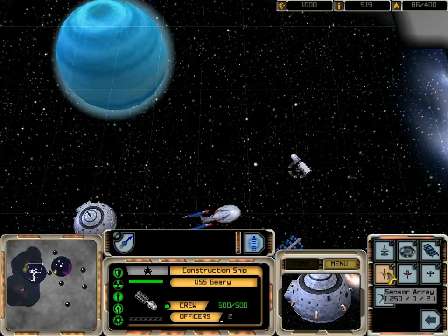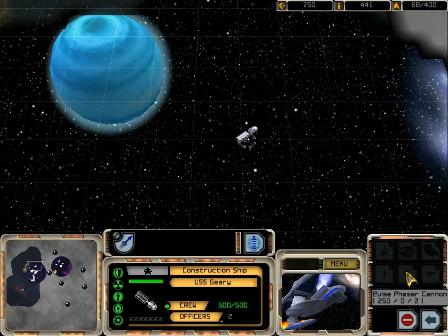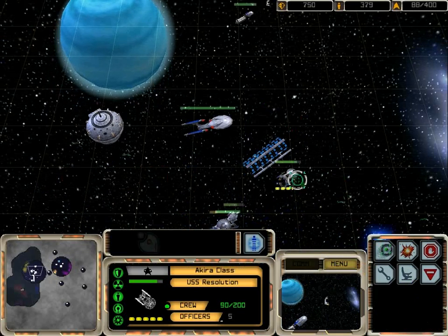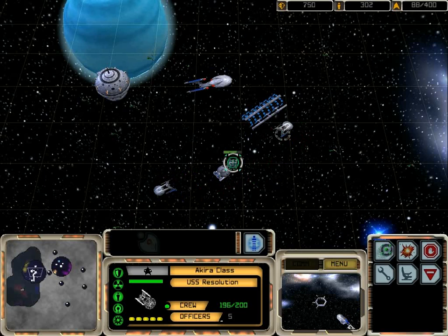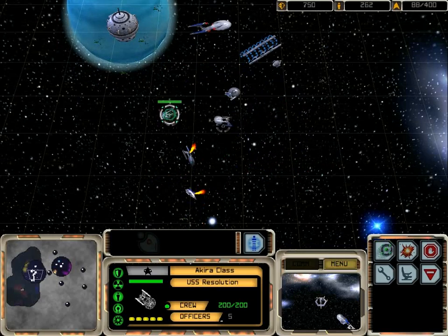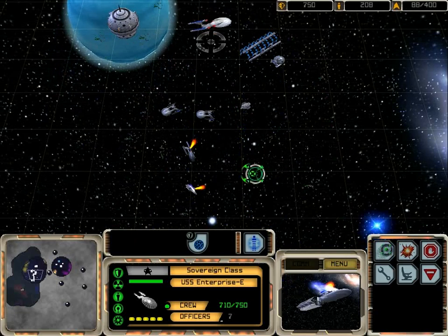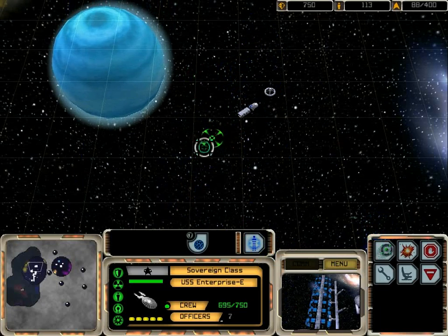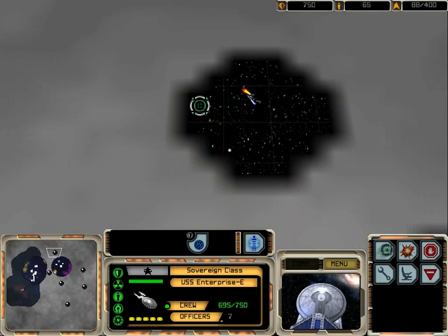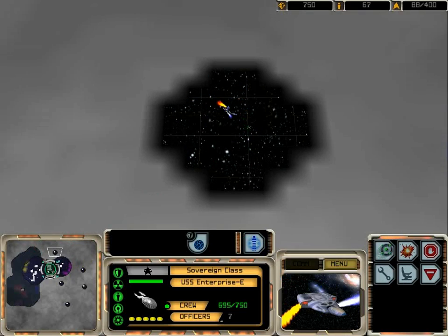Let's build a phaser cannon. All sections on standby — that's two ships done for. Station complete. Now let's go for the right side. I'm not sure when the Borg will be attacking, but hopefully they won't be attacking that soon. Because we don't have a lot of defenses.